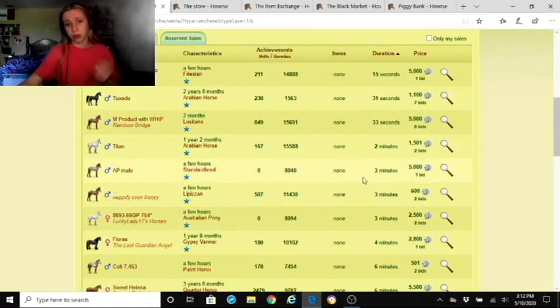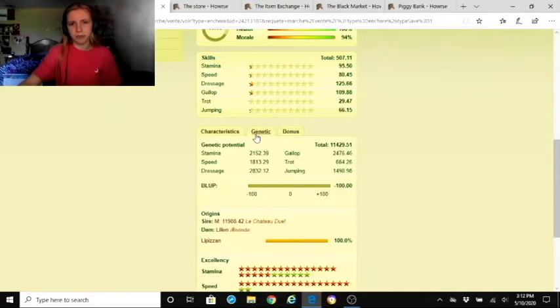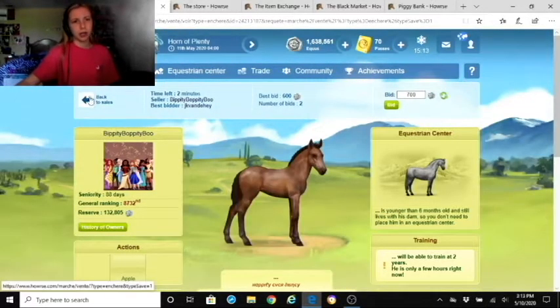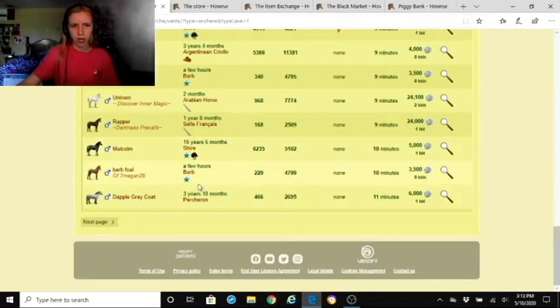The auction timer doesn't show an actual time but it shows remaining seconds, which bogged the game down. You can bid on horses — say this one, a pure breed male — and look at the breed, genetic bonuses, and so on. You have to constantly refresh to see the best bid and then make a higher one. I personally don't prefer bidding on a horse.